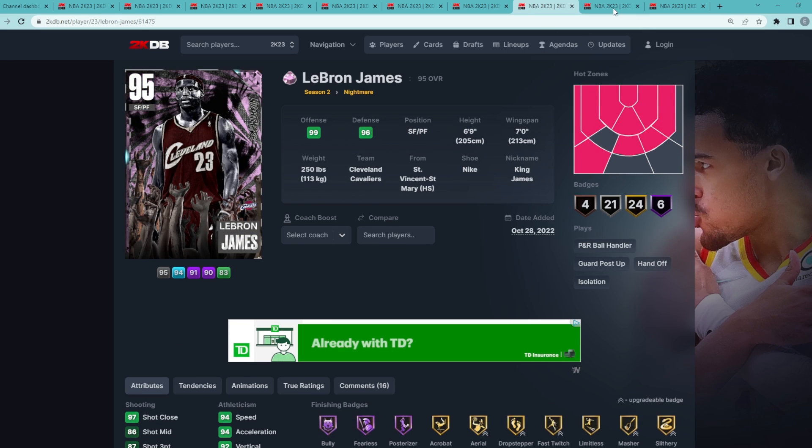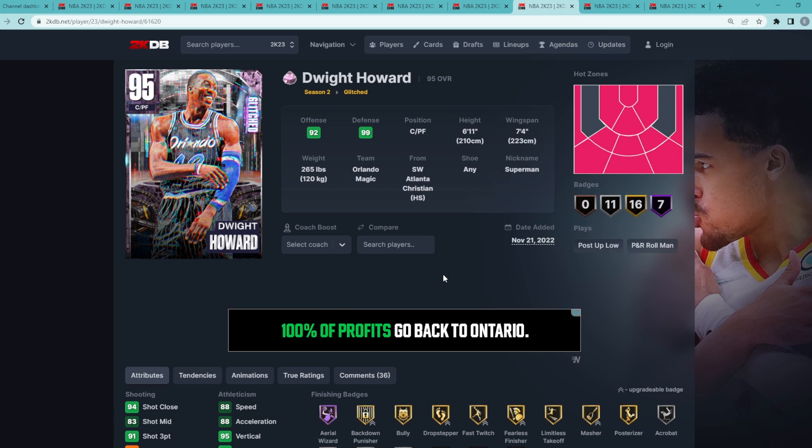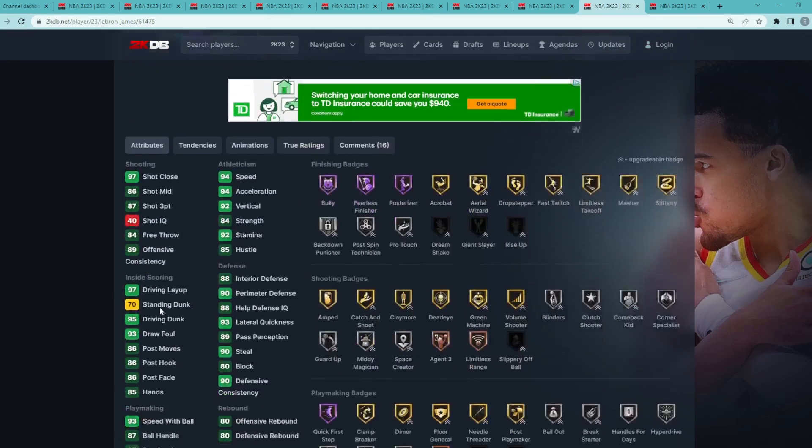Coming in at my number 8 spot — I'm actually debating putting Dwight Howard over a guy like LeBron, because Dwight can play the four and he's probably better at the four than LeBron is at the three. So I'm going to change my mind: LeBron at number nine and Dwight at number eight. Looking at LeBron, he's a 6'9 small forward with a 7-foot wingspan.